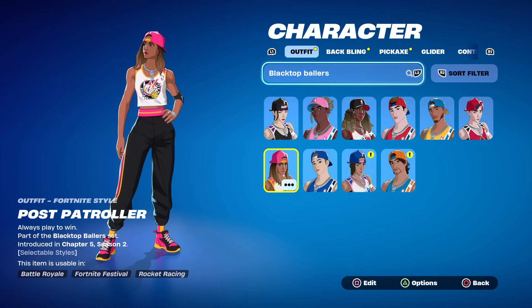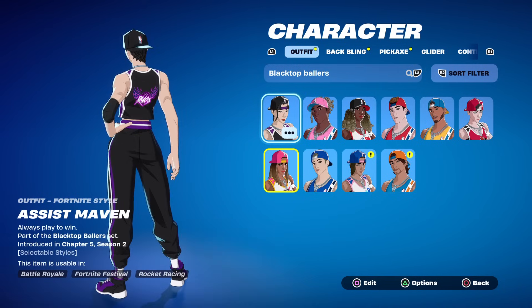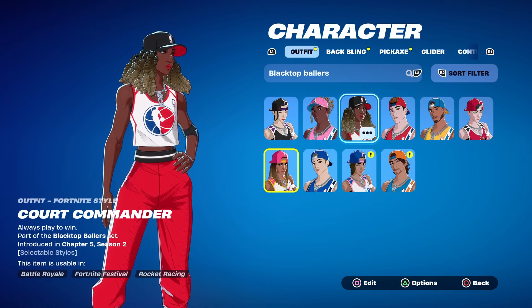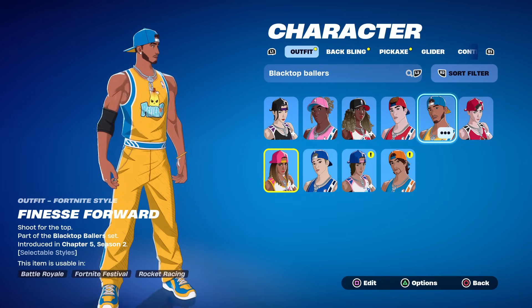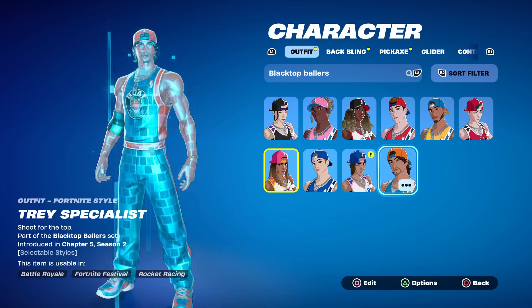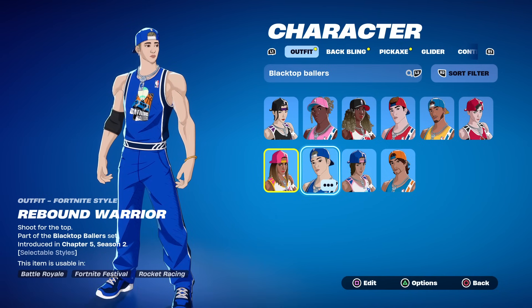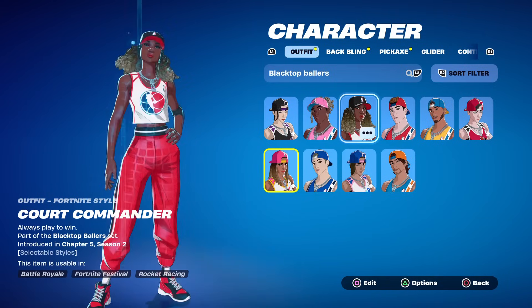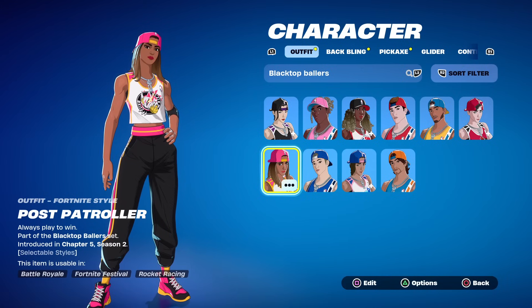Let's see how customizable these are. They're all cell-shaded with the anime effect - I know a lot of people don't like that but we'll just have to see how these look. The characters include Assist Maven, Board Crasher, Court Commander, Court Controller, Finesse Forward, Layup Legend, Tray Specialist, Three Point Threat, Shot Caller, Rebound Warrior, and the Post Patroller. It looks like everyone has a basketball hat - only two have a forward-facing hat, the Board Crasher and Court Commander. Everyone else has a backwards hat.